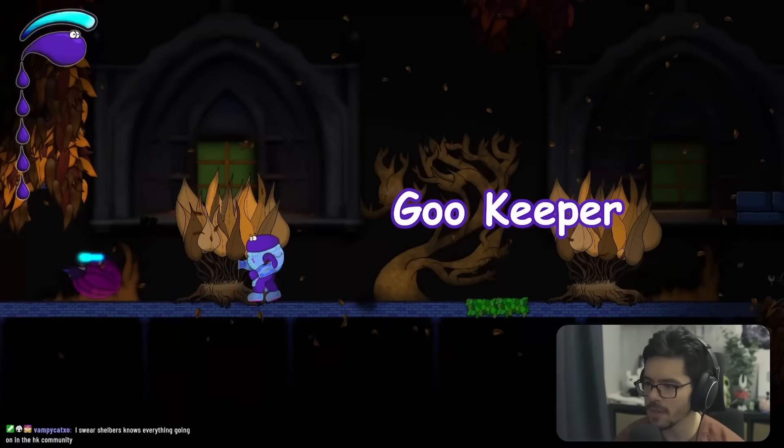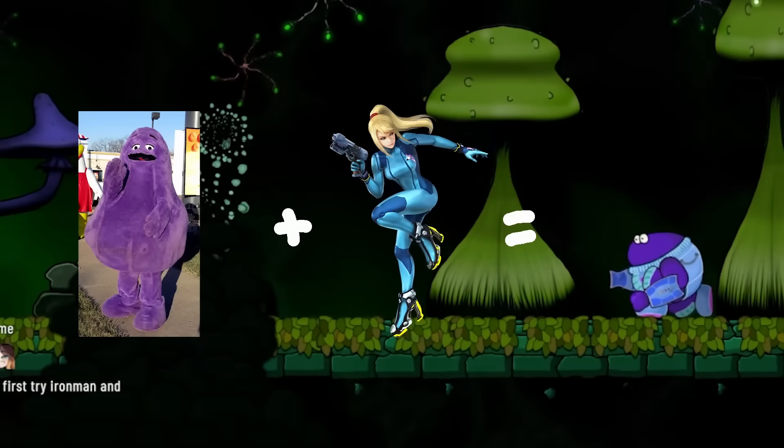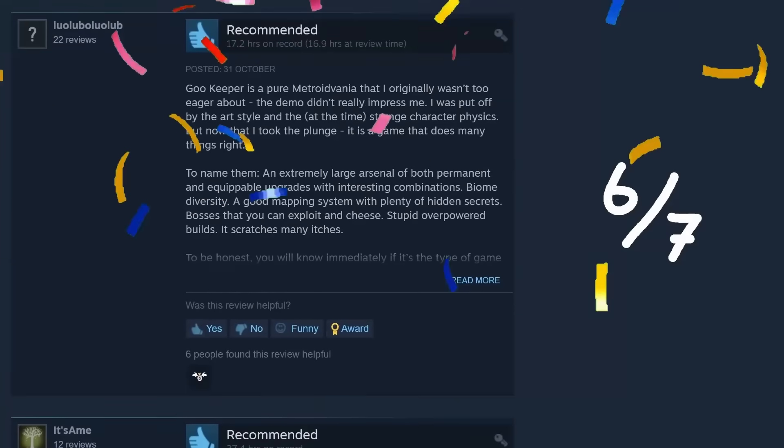Next is Goo Keeper. This game stood out because it has a neat vibe, the character looks like Grimace doing a Samus cosplay, and 6 out of 7 of its Steam reviews are positive. Let's try it out.